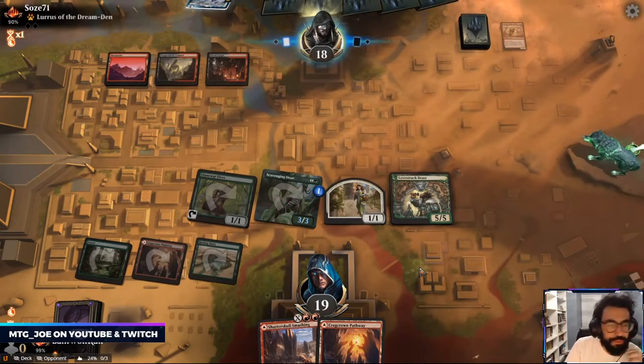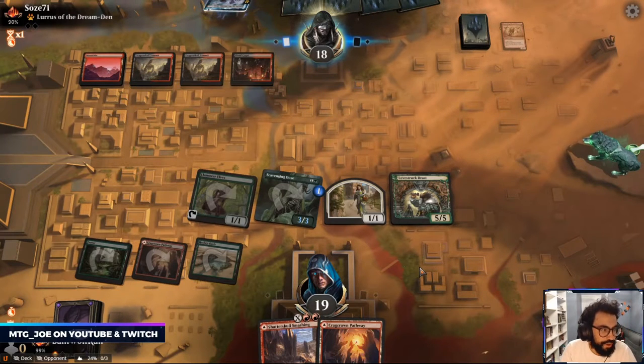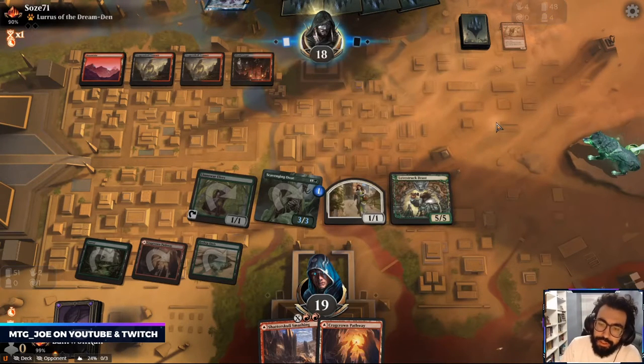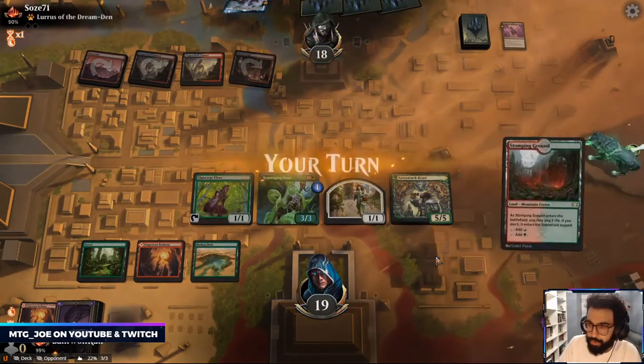Like, I know we tried something similar with mono black but your hitters are bigger. Like they're all in on this Scourge plan — you're playing a lot of worse cards in Wayward Guide Beast. Cool, you made me discard two lands.